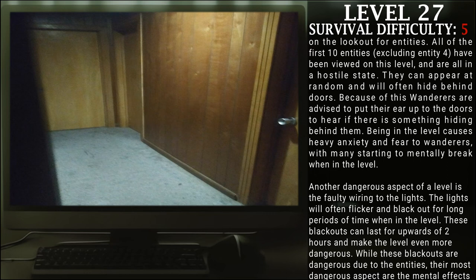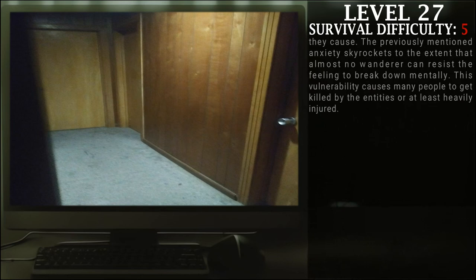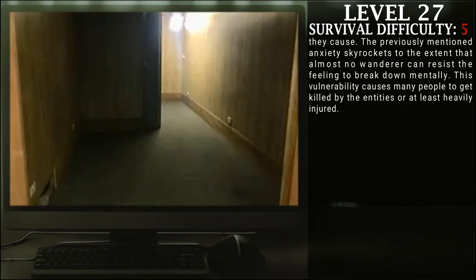Being in this level causes heavy anxiety and fear to wanderers, with many starting to mentally break when in the level. Another dangerous aspect of this level is its faulty wiring to the lights. The lights will often flicker and blackout for long periods of time. These blackouts can last for upwards of 2 hours and make the level even more dangerous. While these blackouts are dangerous due to the entities, the most dangerous aspect are the mental effects they cause. The previously mentioned anxiety will skyrocket to the extent that almost no wanderer can resist the feeling of mentally breaking down. This vulnerability causes many people to get killed or heavily injured by entities.